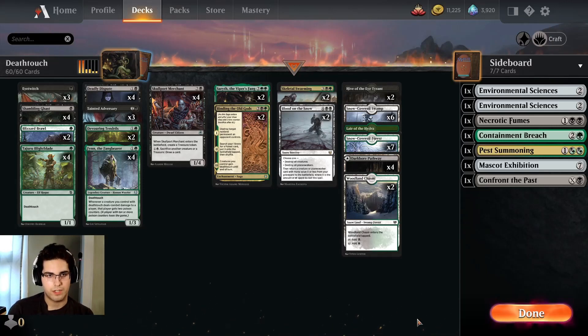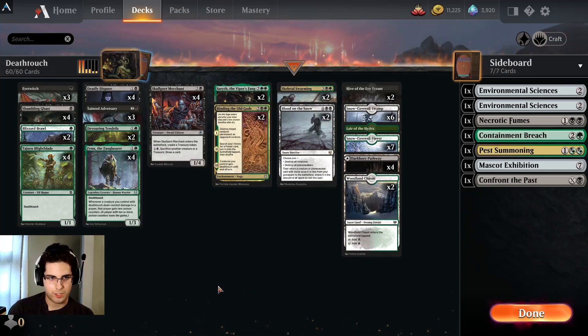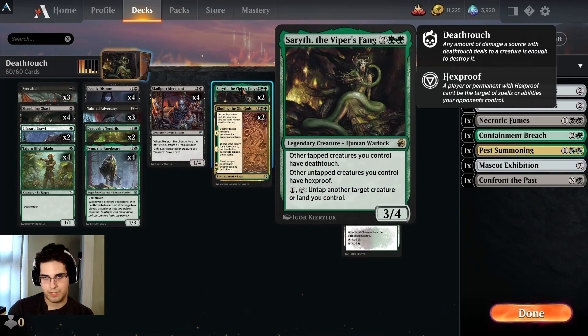What is going on, y'all? We've got another Jengabrew around Finn the Fangbearer. We got some nice new cards for it in Midnight Hunt, with Serith the Viper's Fang as one, which gives all your other tapped creatures deathtouch, so you get to play good creatures that don't have deathtouch, which just makes your deck better in general, and still have the ability to poison someone out with Finn.